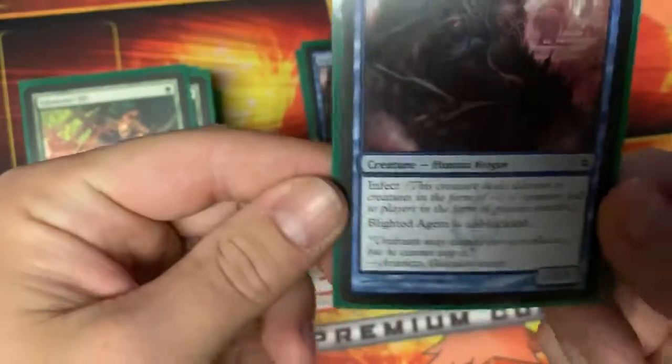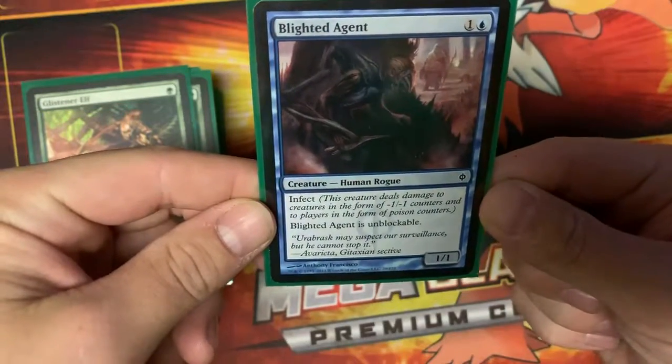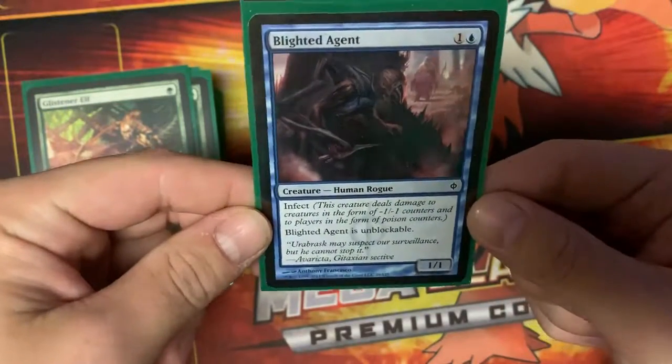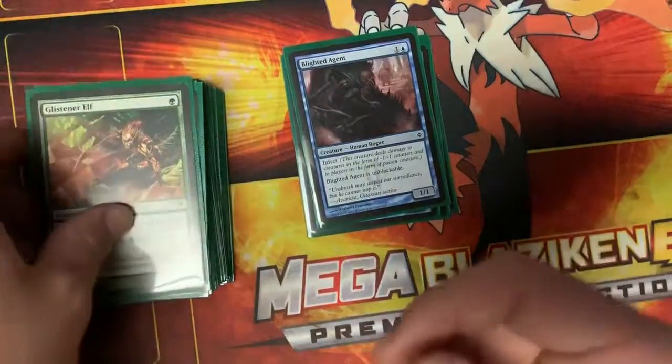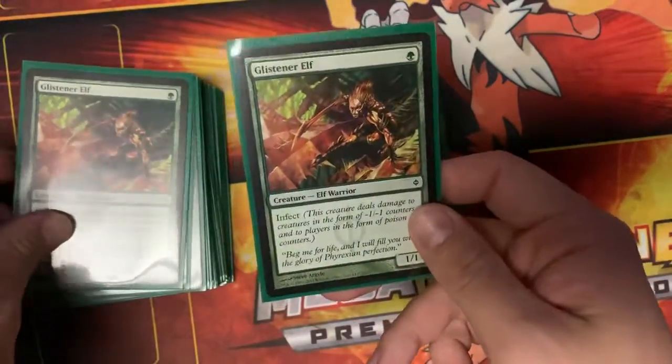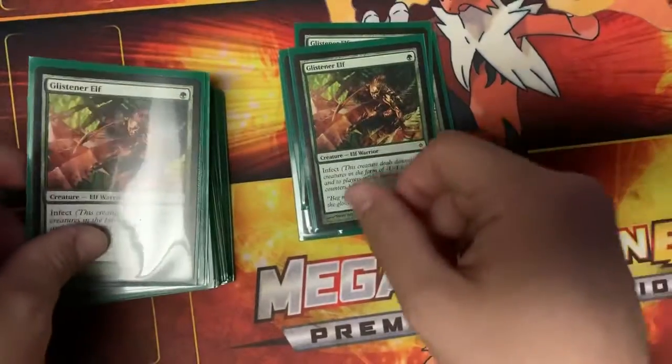Blighted Agent is a 1/1 unblockable infect creature for one blue and any color — that unblockable ability is huge. Then we got a playset of Glistener Elves, just a one-drop 1/1 infect. You want to get these out early.